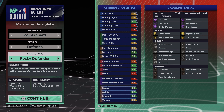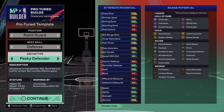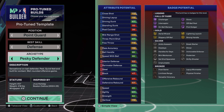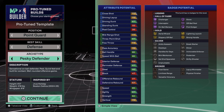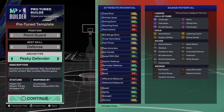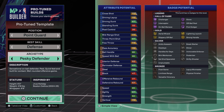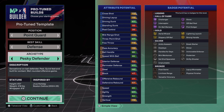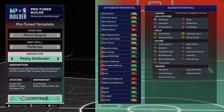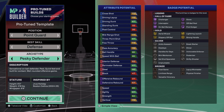At silver, you get ankle assassin — and you only need silver to break ankles. You also get break starter, dead eye, dimer, handles for days, immovable enforcer, mini marksman, posterizer — posterizer on silver while being able to box people — set shot specialist, shifty shooter, and unplugable. You cannot complain. This is everything you'd want in a build. At bronze, you get float game, layup mix master, limitless, physical finisher, and versatile visionary. Really solid badge spread across the board.